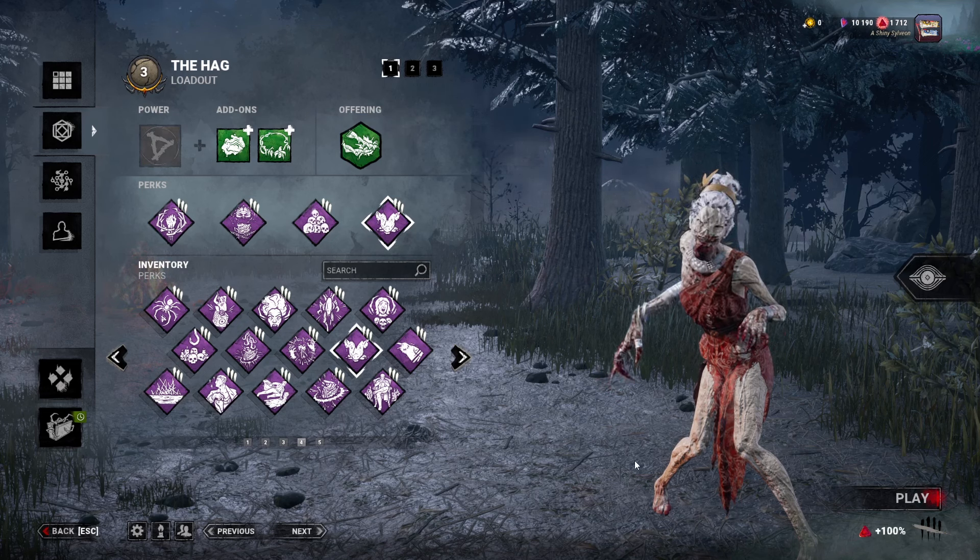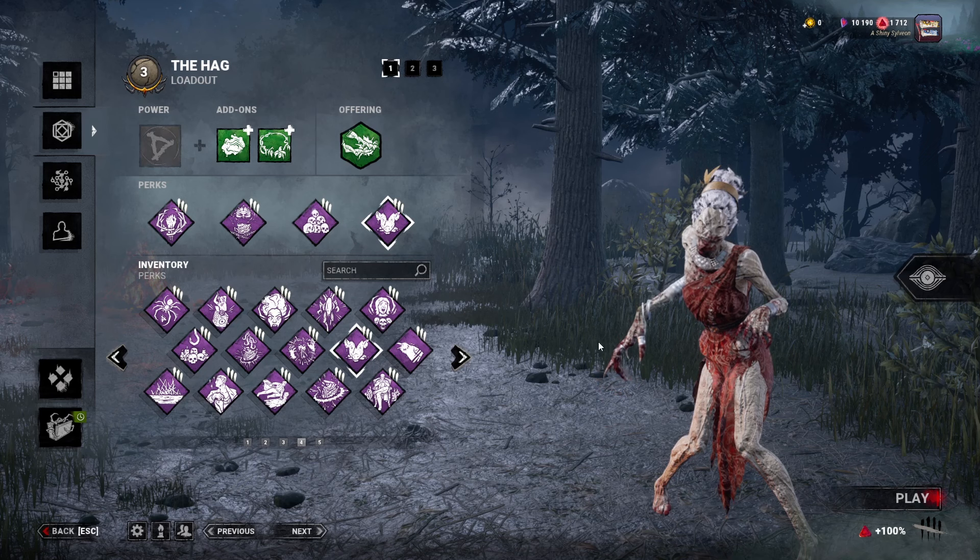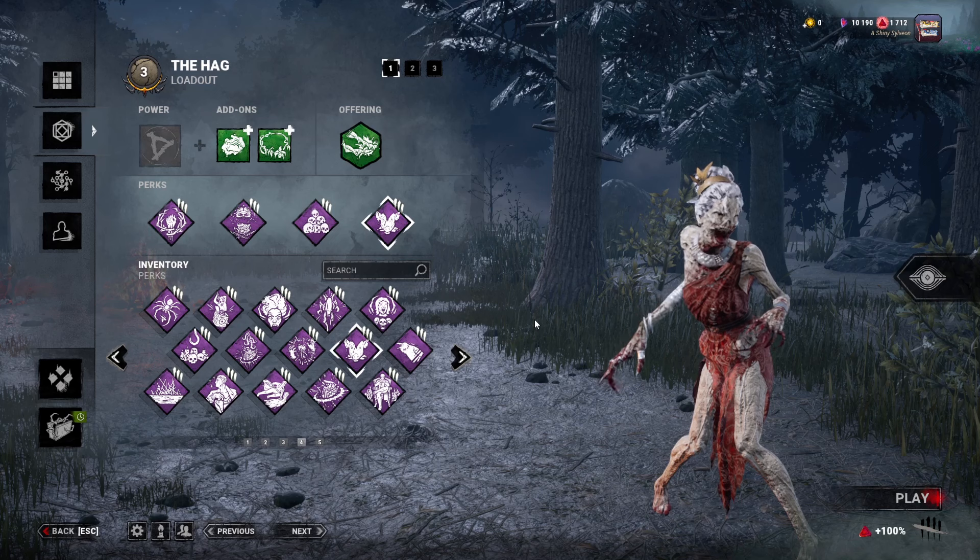You might be wondering why Prestige 3 on the Hag, why this killer over things like Cenobite or Blight or any of those other ones. The reason is that I actually really wanted to get access to the Hex perks that the Hag offers as her three unique perks. So that's why I got Prestige 3, and that's what we're going to be playing in today's video.